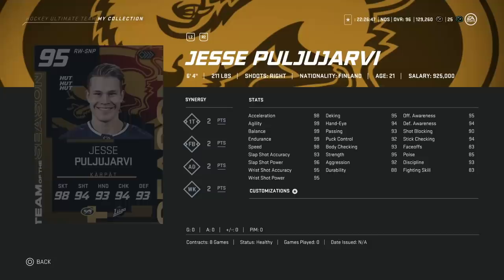Let's jump in and see what would be the better option here. Starting with the 95 Jesse Puljujarvi — he's going to have way more value because he's going to keep going up for the rest of the year. He's 6'4", 211, so a perfect size build for this meta. Right-handed, can't play center obviously, 99 skating across the board, mid-90s shot, hand stats all in the low to mid-90s, and awareness stats at 95 and 94. This is a fantastic right-handed winger card.